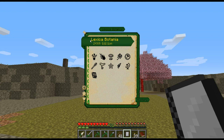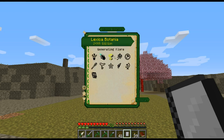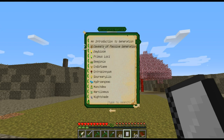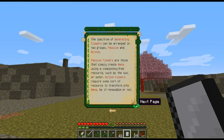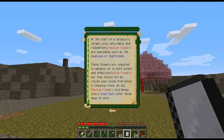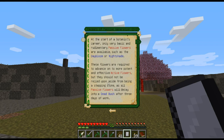Passive plants, which includes Dayblooms and Hydroangeas. Fictional flora, generating flora, caveats of passive generation — passive flowers are those that simply create mana using a completely free resource such as the sun or water. Active flowers require some sort of resource to transform into mana, be it renewable or not. At the start of a botanist's career, only very basic passive flowers are available like Daybloom or Nightshade. These flowers are required to advance to more potent active flowers, but they should not be relied upon as all passive flowers will decay into a dead bush after three days of work.